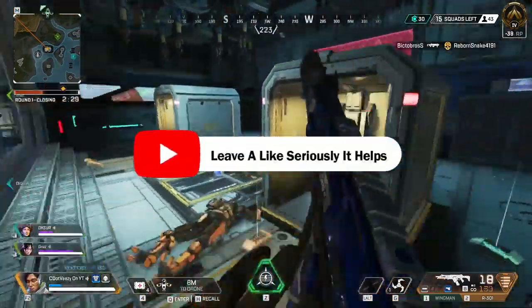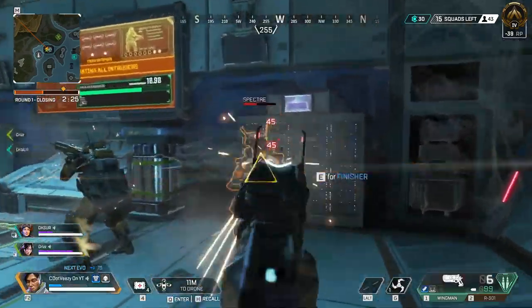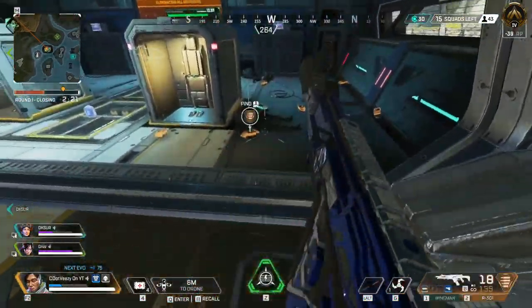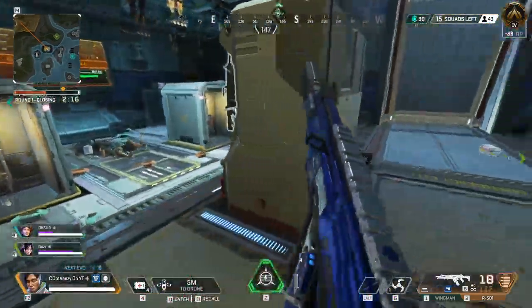Alright guys, so I finally did it. If you've been watching Apex long enough, you know that when people go to these IMC armory locations, there's this little event that you do inside the armory. And if you complete it in a quick enough time, there's actually a gold orb that falls from the ceiling.